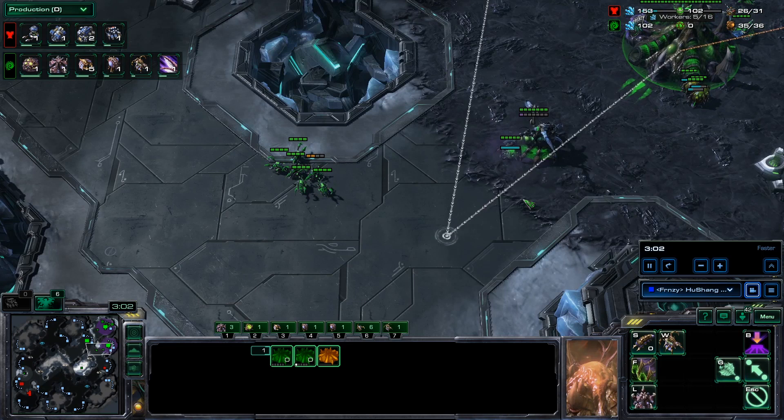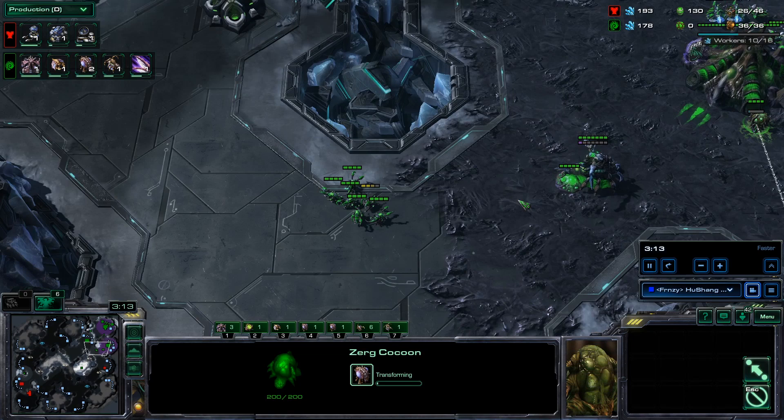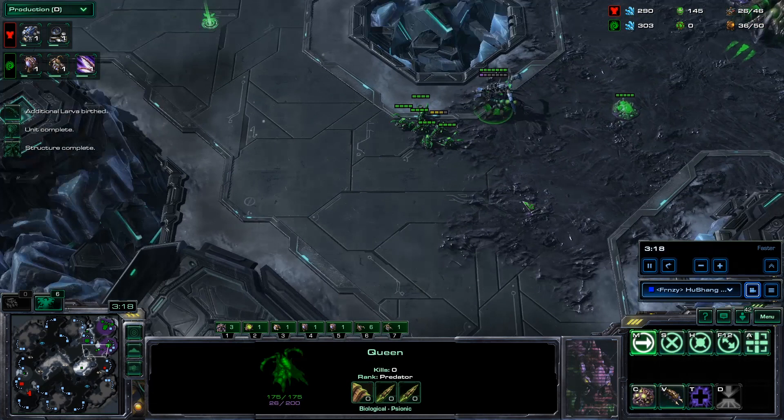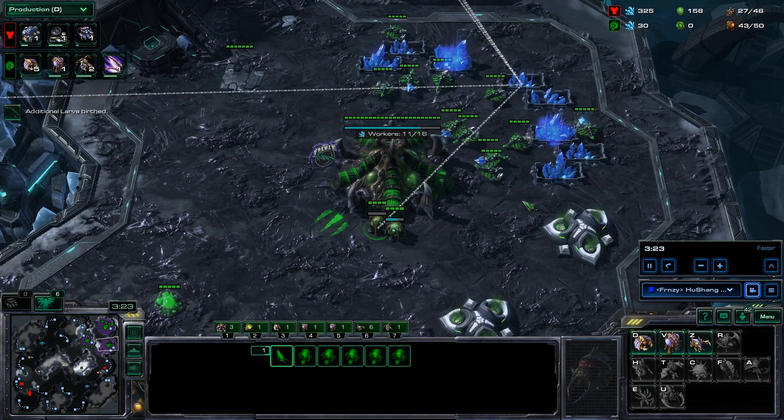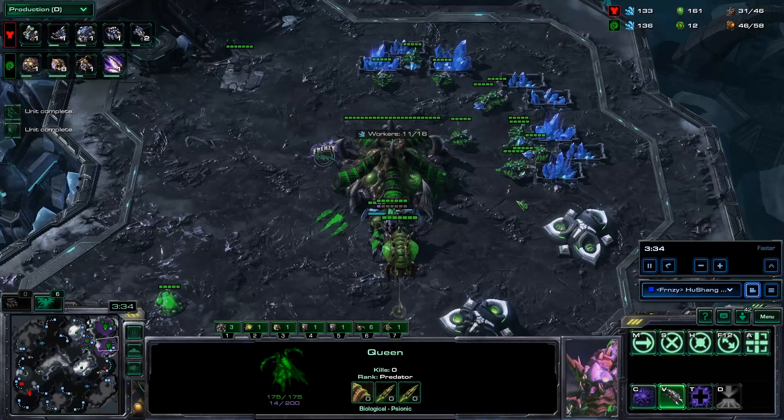From here we're going to get the double overlord at 34 and 36, then fill the gases. There's a small rally point error there — you can see I'm making tons of little mistakes here and there, pretty normal. Let's get that queen over to the third base, drop the creep tumor. I probably should use my lings to defend that — and I did, nice. Let's fill the gases, get our injects, and start building our queen count.